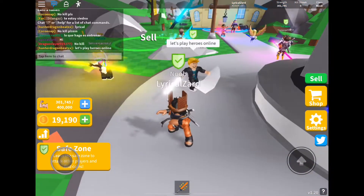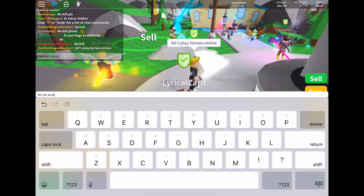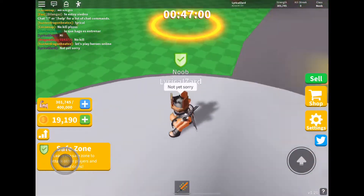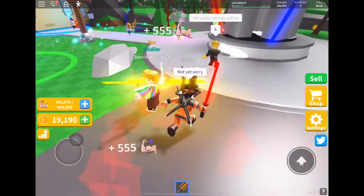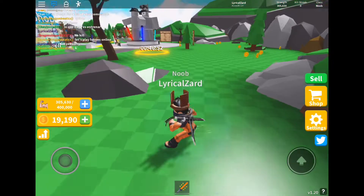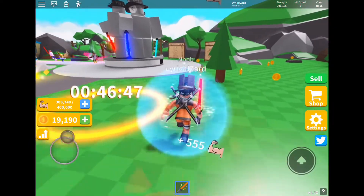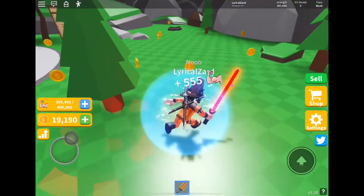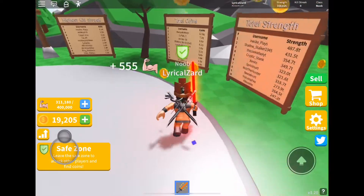So that one is a really good code. The 10,000 Strengths — before you use that code, make sure you buy a 10,000 Strengths backpack. Because if you don't, that code isn't going to be worth it. So buy the 10,000 Strengths backpack and then use code 'mirrors'.